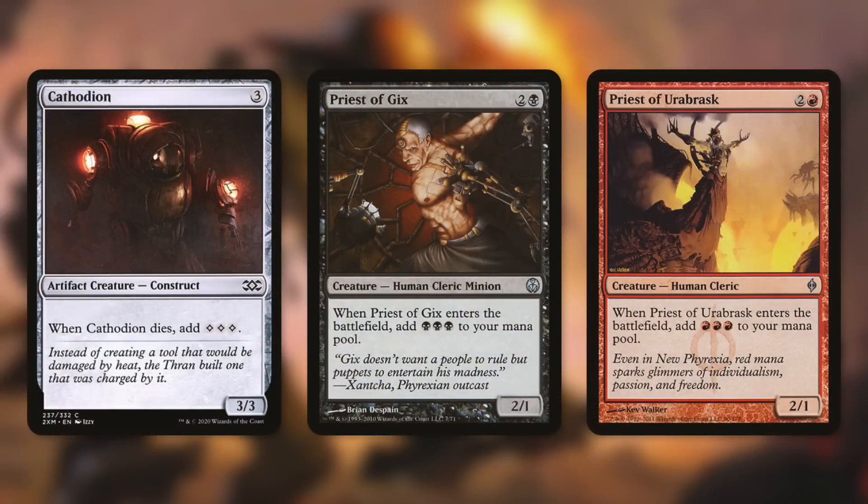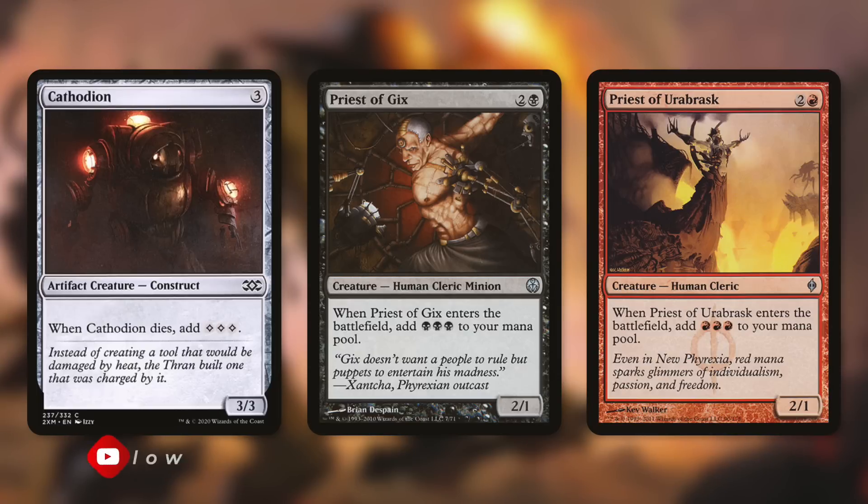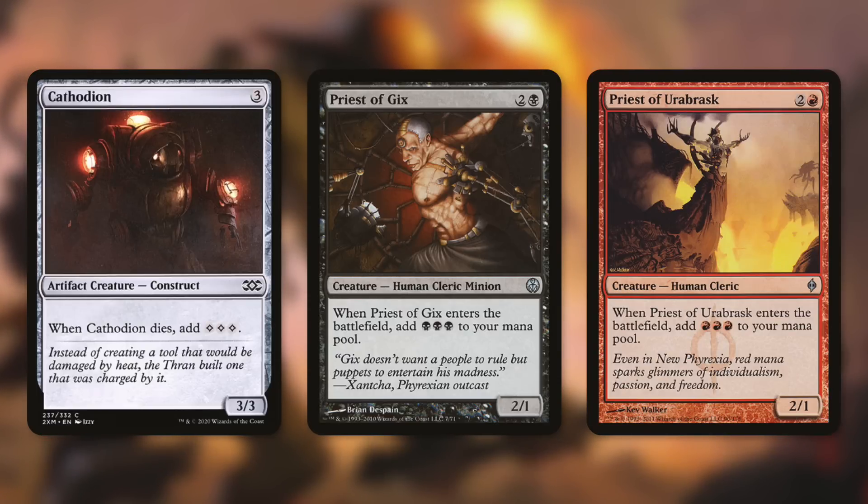Cathodian costs three mana and when it dies gives you three colorless mana. Priest of Gix has an ETB that adds black-black-black to your mana pool, and Priest of Urabrask's ETB adds red-red-red, so we essentially get the mana back we put into them. With cost reducers in play it's even better, allowing us to net mana off these priests.